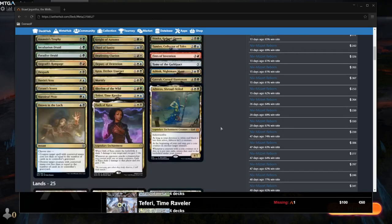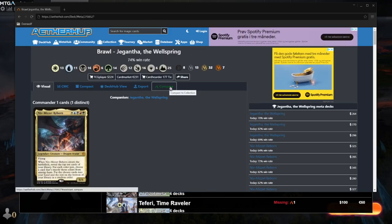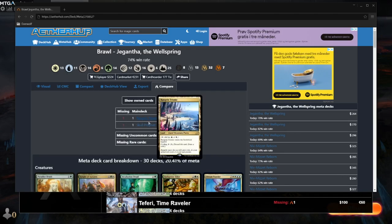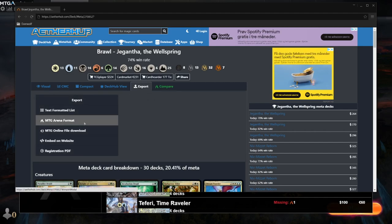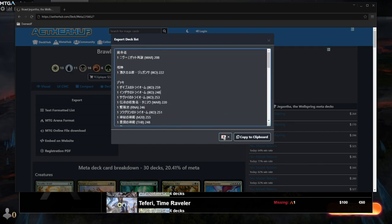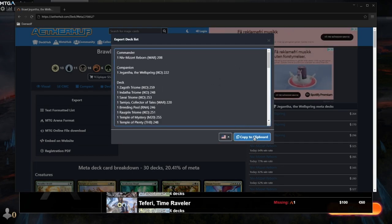If I open a deck from this view, it will turn green, which means it is now usable. As you can see, this is a complete decklist. I go into compare and it tells me that I'm missing the triome and a School Prophet. I'm going to go to export and export to MTGA format. If you are Japanese, you can click this and it will automatically convert the decklist to Japanese — and it works for any other language too. I'm going to stick with English.